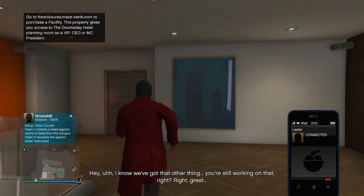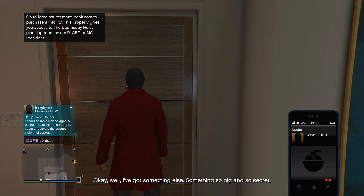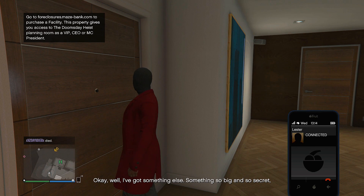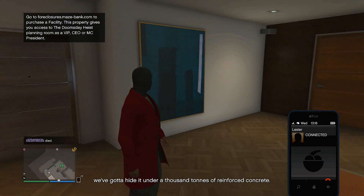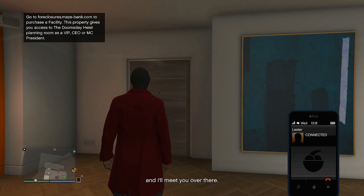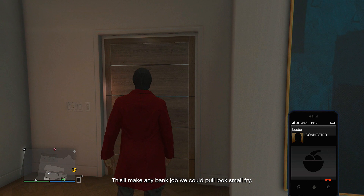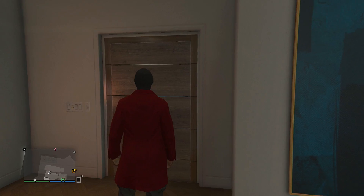Lester: 'Hey, I know we've got that other thing — you're still working on that, right? Great. Okay, well I've got something else. Something so big and so secret we've got to hide it under a thousand tons of reinforced concrete. Buy an ex-government facility on Maze Bank and I'll meet you over there. This will make any bank job we could pull look like small fry.' Alright guys, so we gotta visit Lester.